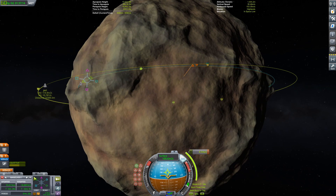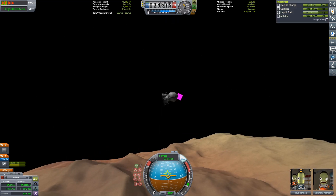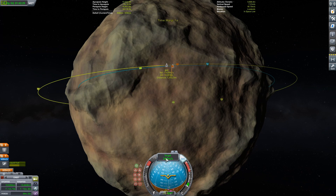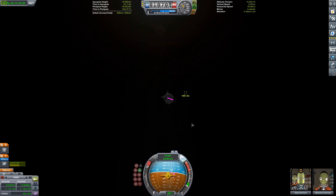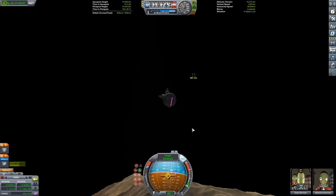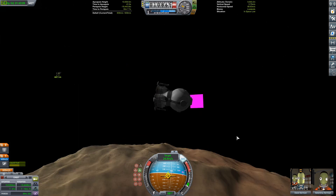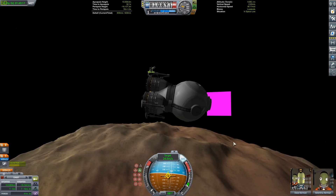Just getting into orbit. This is when I realized the maneuver nodes are not doing much for me. I do want to point out — if you guys see that little pink square, you'll see it whenever I'm not in the map view. That is a glitch with Planet Shine — it's a bug, a texture that got screwed up or something. I don't think there's a fix, so it's either Planet Shine or the pink square. It's a trade-off. Let me know in the comments if it's the worst and I'll just uninstall Planet Shine, but I'm trying to work through a solution.